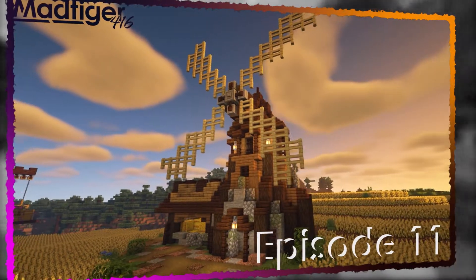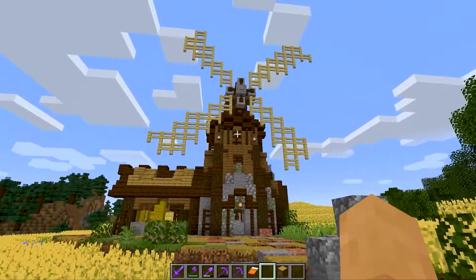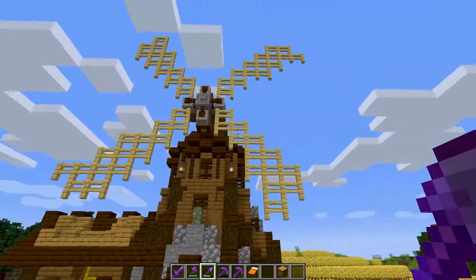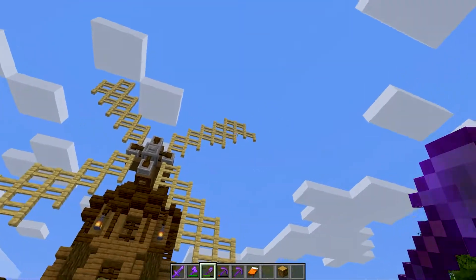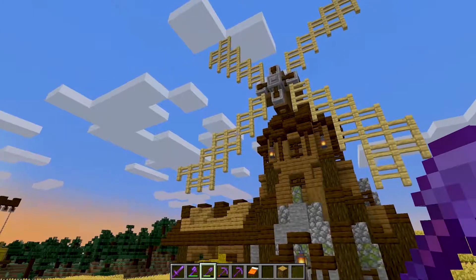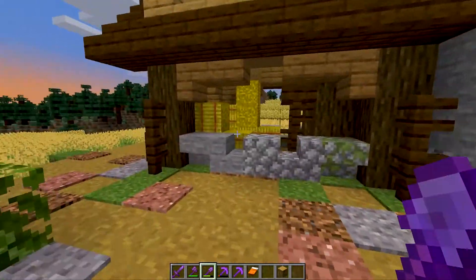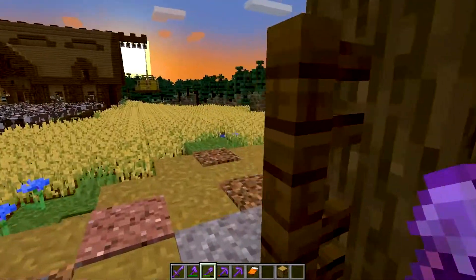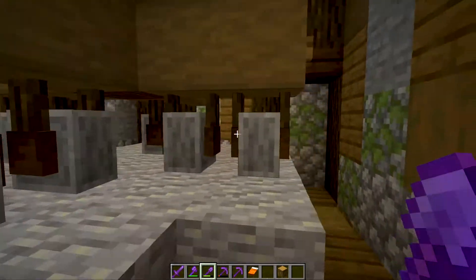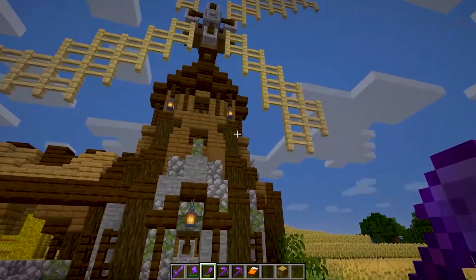Episode eleven was a tutorial episode for this windmill. I still like it — I wish the sails had a little more difference in size, like if there was a full block element mixed with the fence pieces, but I'm not complaining. There's an area to store some wheat before it comes here and gets ground up by the mill. Here's the millstone, and these grindstones are like grinders — makes sense, right?